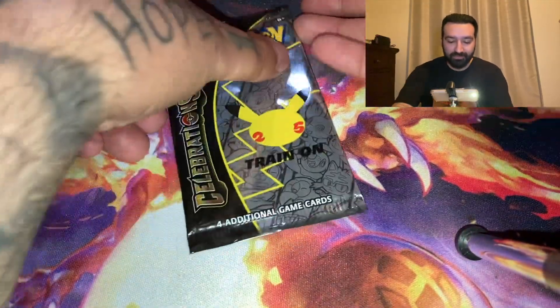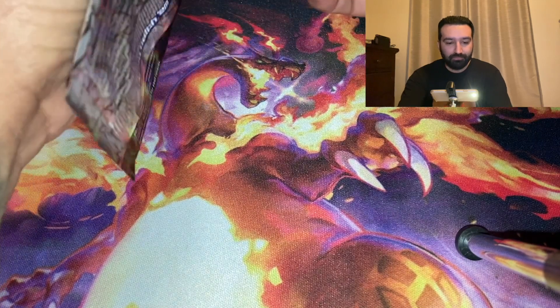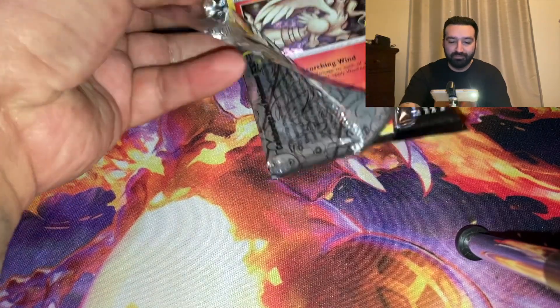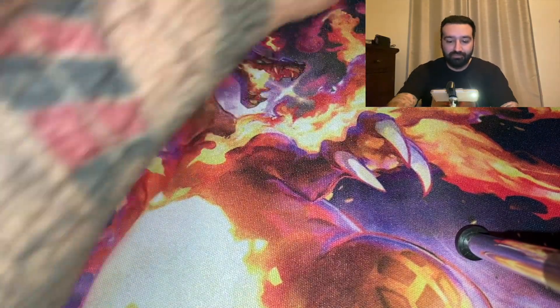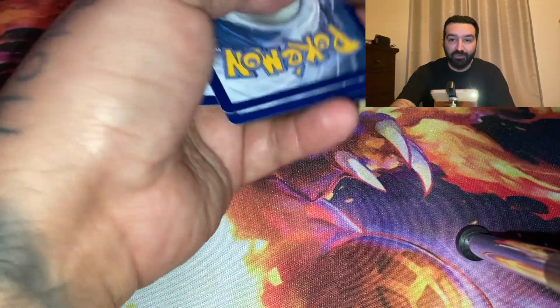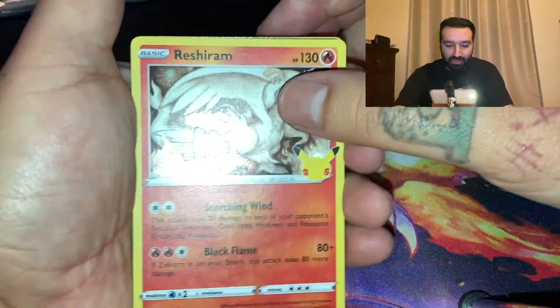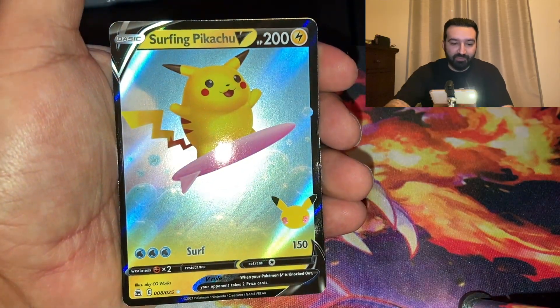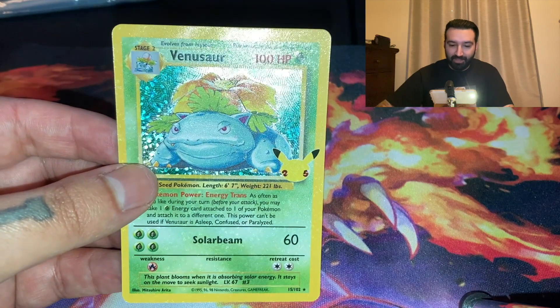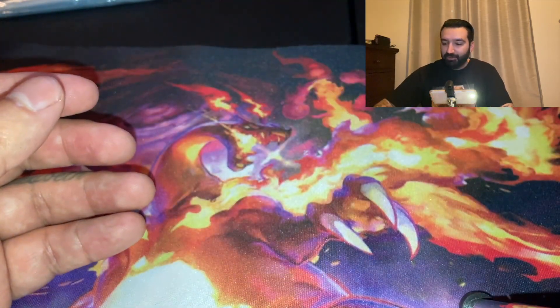We're going to be moving to Scarlet and Violet within the next month. Let's start with a Celebrations pack — I have not yet pulled the Charizard from this set. Let's see if we can pull it. We got a Reshiram, Zekrom, Serpent, Pikachu, and Venusaur. I did pull Venusaur already, which is still nice, but I really want that Charizard.